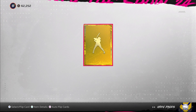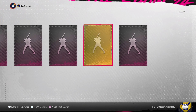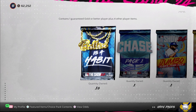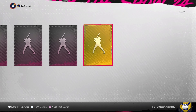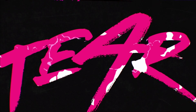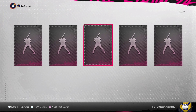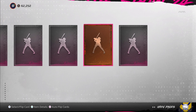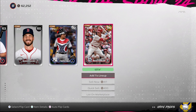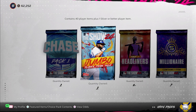Watch me pull a diamond out of a gold pack. No diamonds — falling packs are a bust. Not totally busting, but no diamonds from the silver or gold packs.